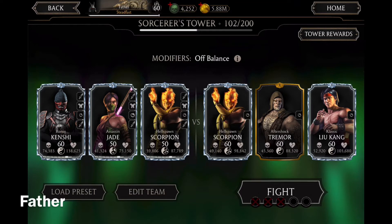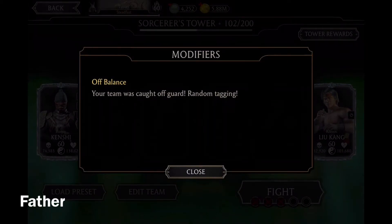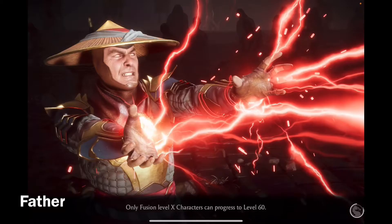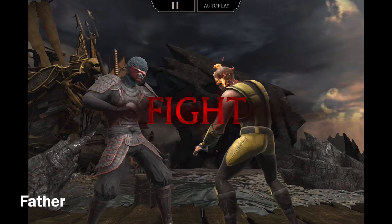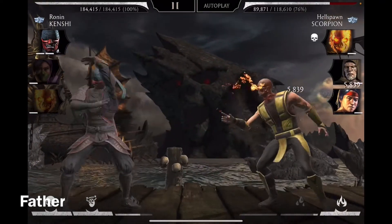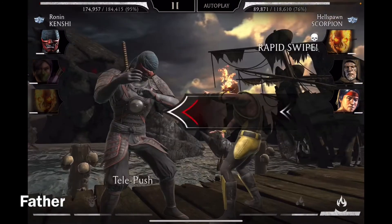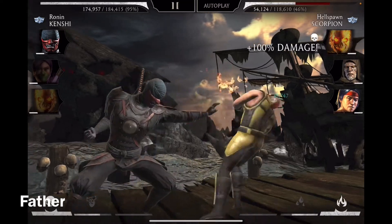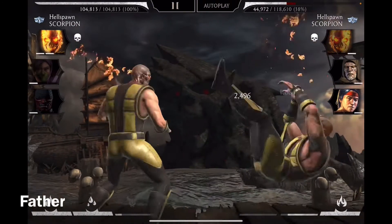Now the opponents are Hellspawn Scorpion, Aftershock Tremor, and Classic Liu Kang. The modifier is Off Balance — your team was caught off guard with random tagging. Starting off — he attacked first, I was trying to use my special. There's random tagging — I forgot about that.